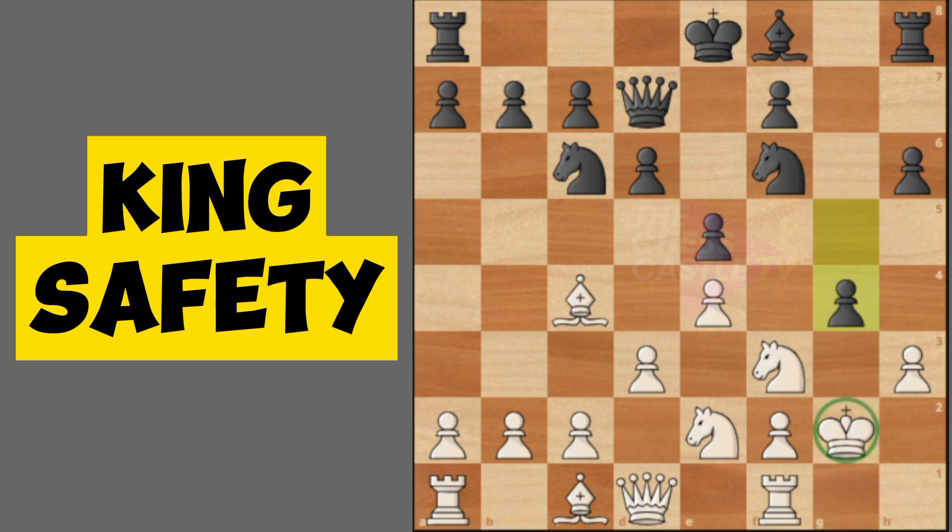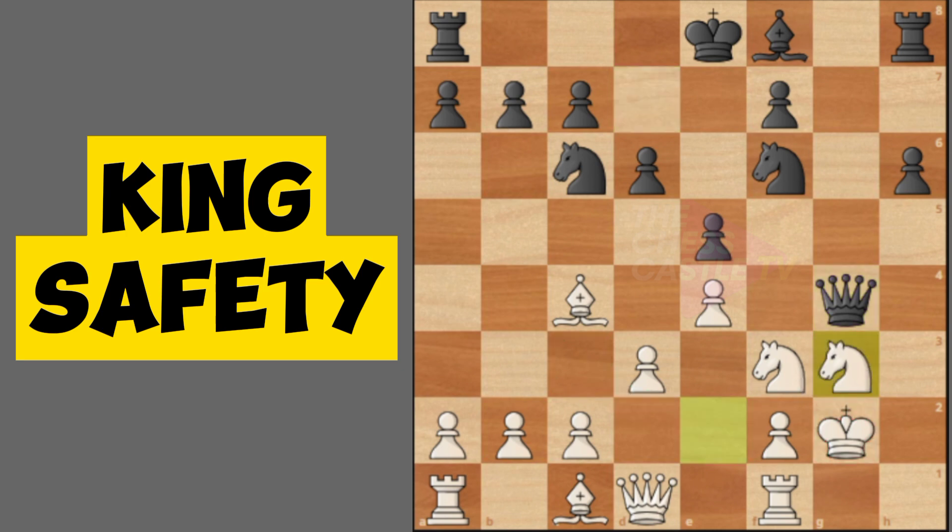The opponent keeps attacking my king. Queen takes, and now as you can see the knight from c3 going to e2 can defend the king. The opponent moves the rook to g-file to pressure the knight on g3.